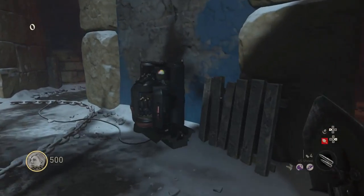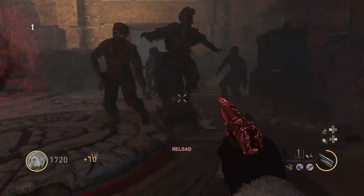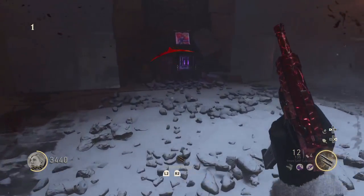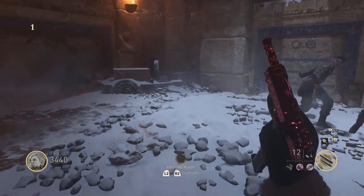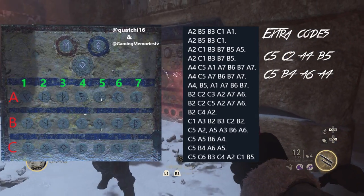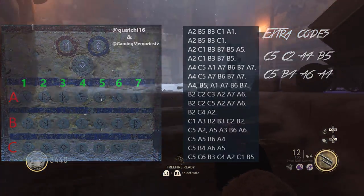On round 1, you'll want to run into the middle of the map and melee this battery 3 times until it breaks and you can see electricity all over it. After you do that, kill every zombie on the map until you have 2 left. Now here's where it gets tricky, but it's definitely necessary to make things easier for us solo players. Make your way into the room with the ruins and buttons, and we're gonna have to guess the code just this one time. On screen I have most of the codes, if not all of them. All credit goes to Kwachi16 and Gaming Memories TV for making this chart, and trust me, it makes things way easier.